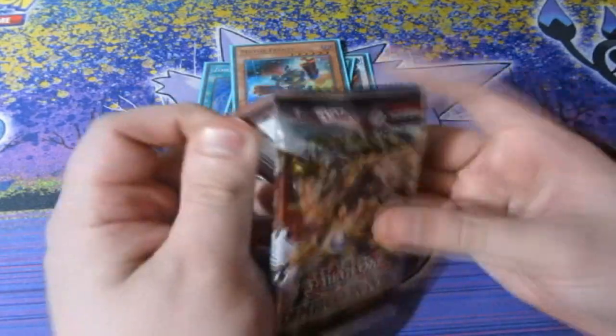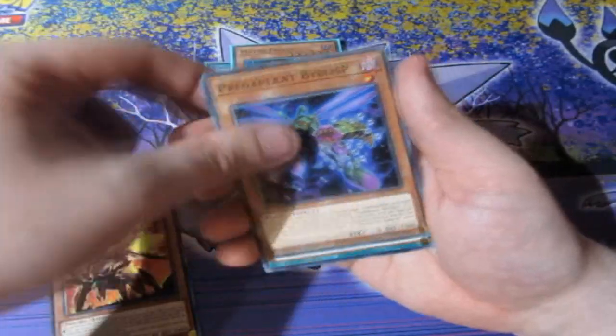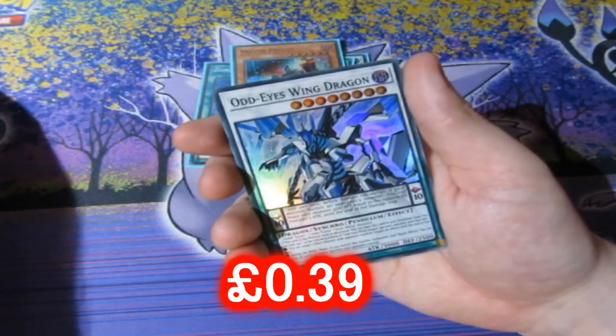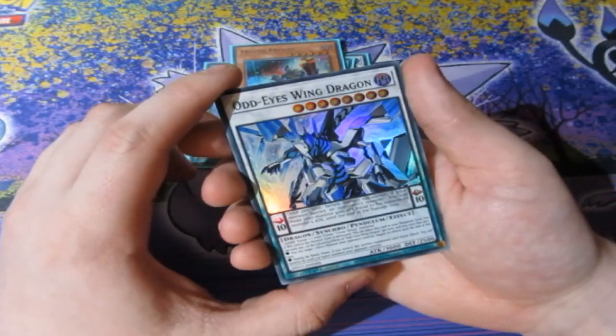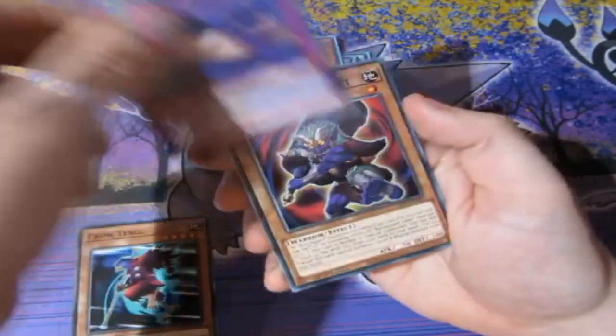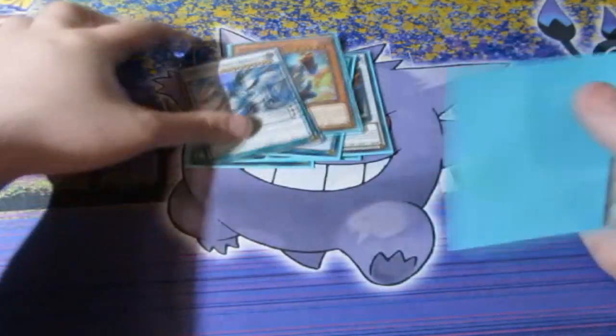Super rare right there again. Like I said, this is a new set so I won't have a clue what is good or bad, but a lot of people say the secrets hold some value, though some have been dropping. Prices change every single day, so some of these could be worth more later. Odd-Eyes Winged Dragon — very good indeed, I love it! That's a super rare. And Void the Carrot and another one of those zombie cards.